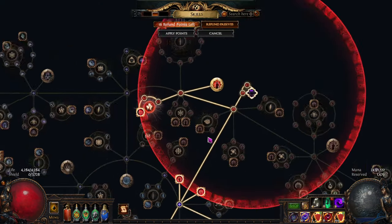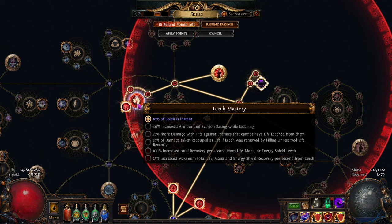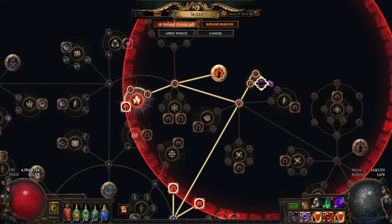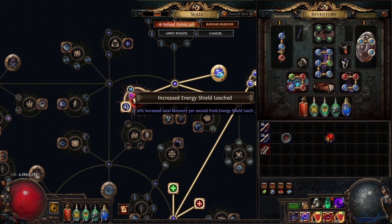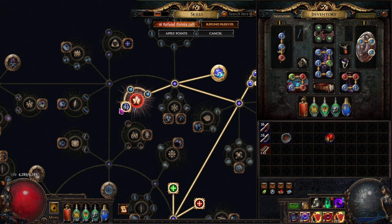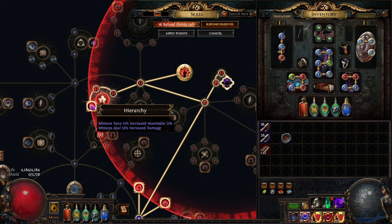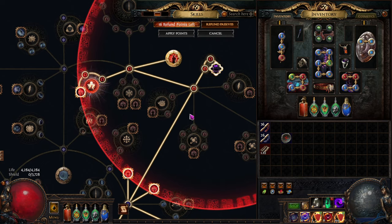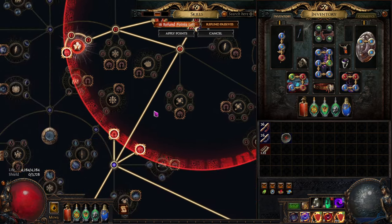I also have a leech cluster which gives 10% instant leech. Normally if you take this out, you see it's an energy shield leech cluster with some spell damage — not very good for the build. Instead, we're able to convert it into minion damage, which we need a lot more than the ES leech anyway, because this build doesn't have as much access to percent increased minion damage since we're losing our jewel socket.